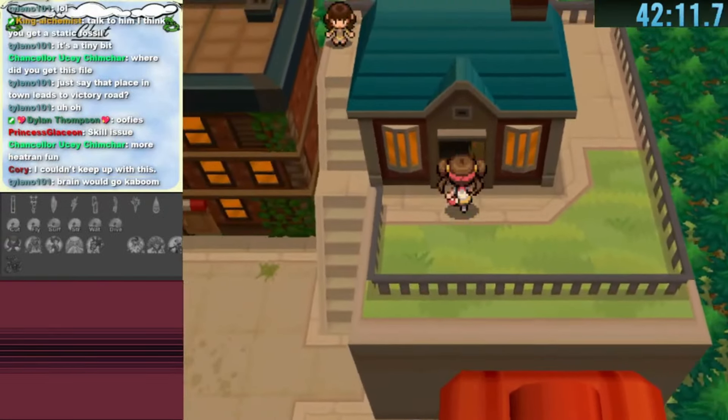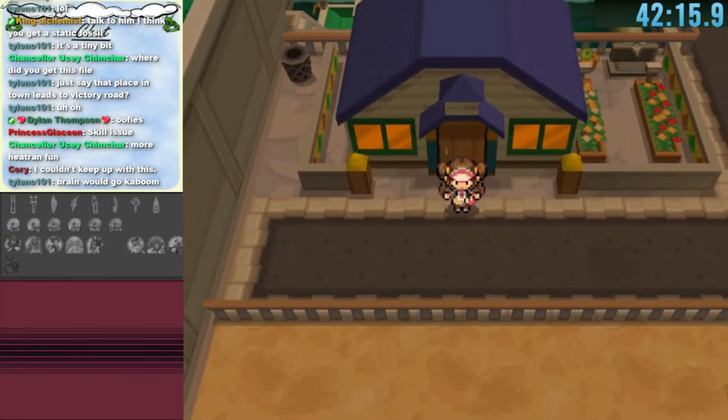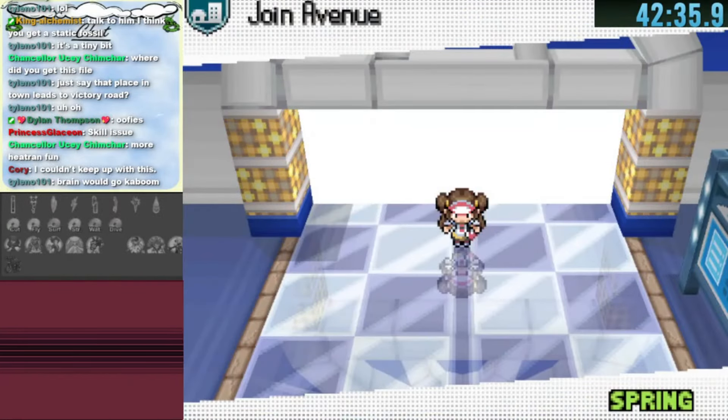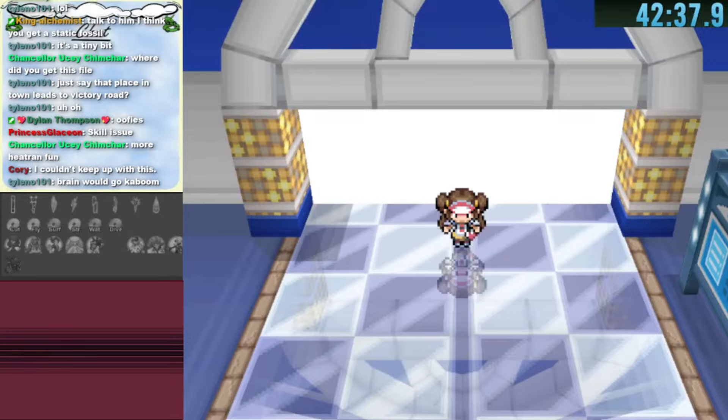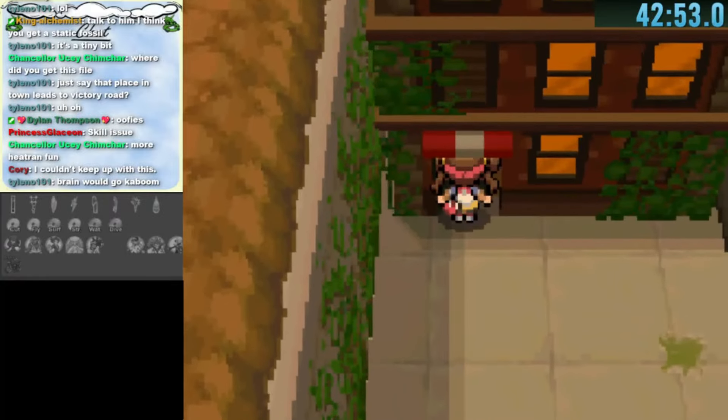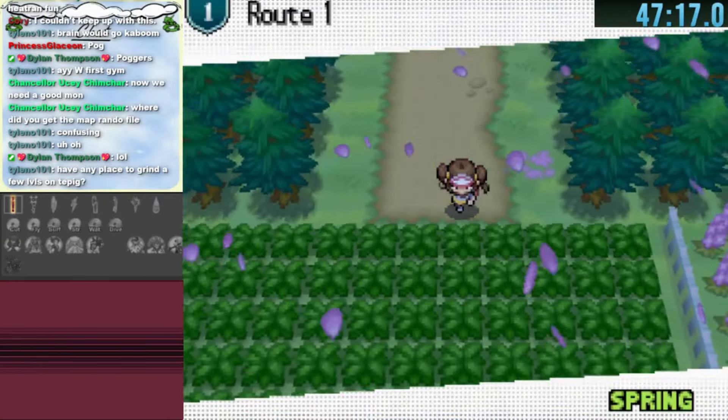The top right house in Accumula Town leads to Virbank City, but I wanted to explore the rest of Accumula first. The Pokemon Center leads us to Joint Avenue, which has two different warps. The last house in Accumula leads us to the first gym.